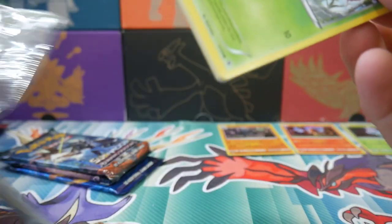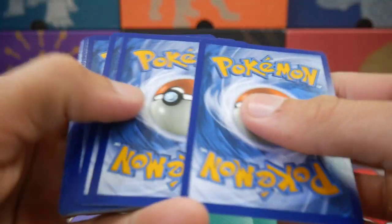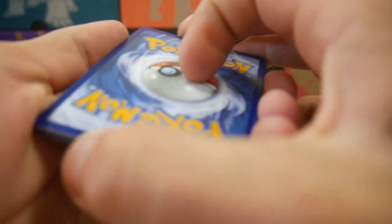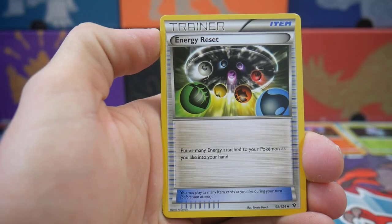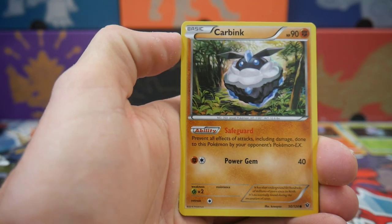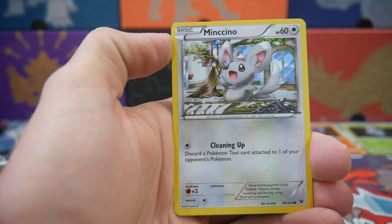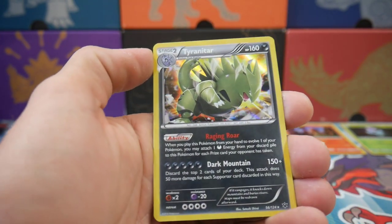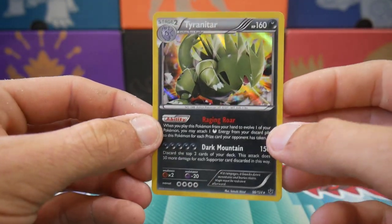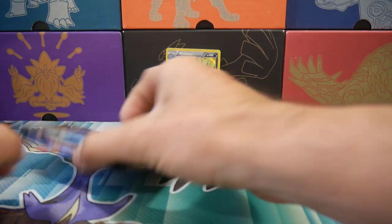Let's go Fates Collide up next — see if we can get any Umbreon greatness in this pack. There's a code card, three to the front. We have a Wormadam, a Pupitar, an Energy Reset, a Burmy, a Carbink, a Luvdisc, a Diglett, a Minccino, a Spoink, and — oh wait — a Tyranitar holo! Let's put that one at the back.